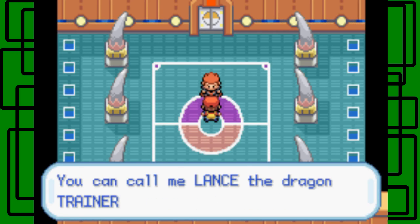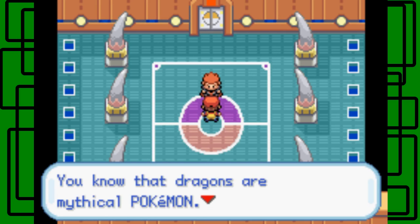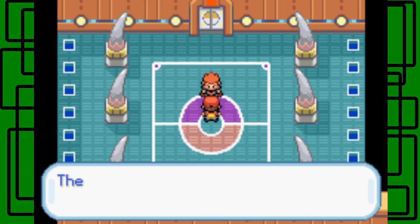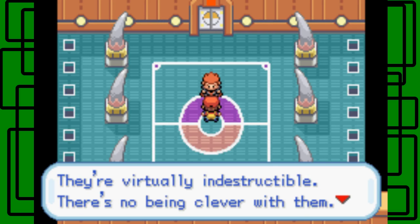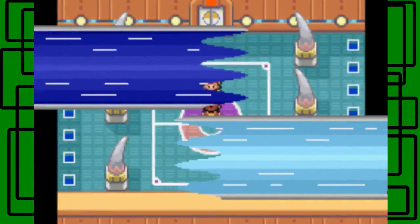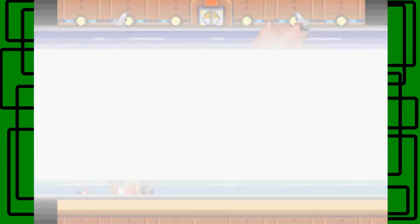Lance says: 'I will lead the Elite 4. You can call me Lance the Dragon Trainer. You know that dragons are mythical Pokemon — they're hard to catch and raise, but their powers are superior. They're virtually indestructible. There's no being clever with them. Well, are you ready to lose? Your League Challenge ends with me, Steven.' Okay, let's see about that, Lance. Let's have a good rematch.